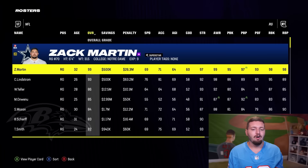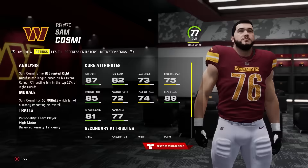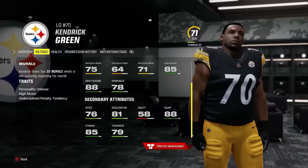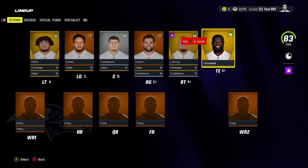Hopefully right guard isn't a stinker. We get Sam Cosmi, a 77 overall with 77 speed and 82 acceleration — I guess it could be worse. Now the left guard position to complete the offensive line. Please be like a 90 plus — it's a 71 rated, but 76 speed and 81 acceleration is good for a lineman, which does officially complete the fastest offensive line in the NFL. That does bring our overall down to 83, but the offense is still at an 88.